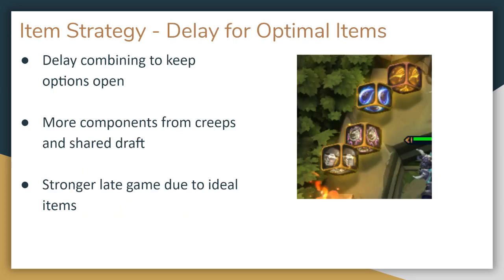The other strategy option is to amass your item components for a while, and wait until after a few carousels or creep rounds to really make any decisions on what to combine. By holding onto four components, for instance, we have six different possible items to choose from. This will give you more options and potentially combinations that are better suited for your composition. But it does come with the cost of being weaker in that early game, and if you start to lose too much life, it can be difficult to recover even with good items.